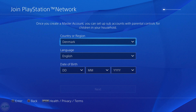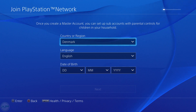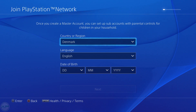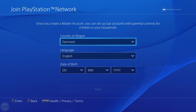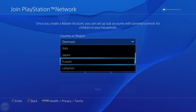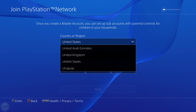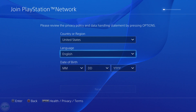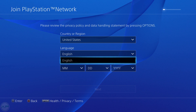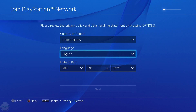Once you're on this screen, you will need to make the choice that creates your account in a specific region. If I put in the country Sweden, I would have access to the European PlayStation Store. If I selected Japan, I would have access to the Japanese store. Now if we go down to where it says United States, you will have access to the American PlayStation Network. There's only English available, and if you choose Japanese it will only be in Japanese — you can't change it to English.